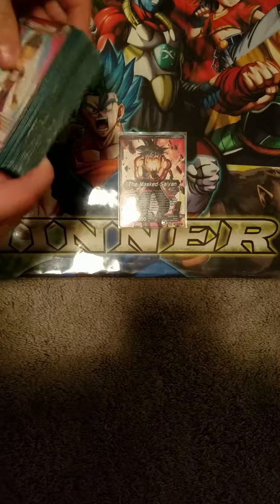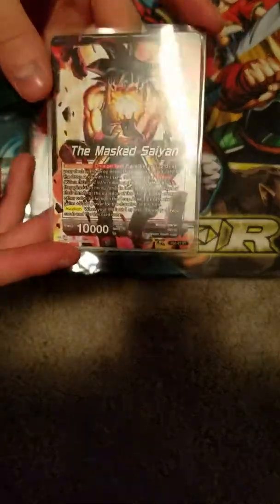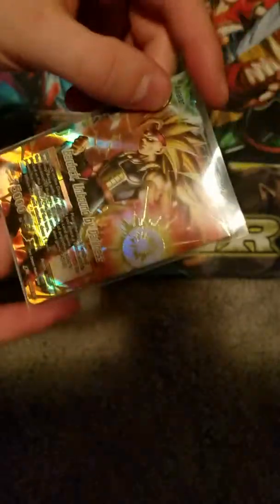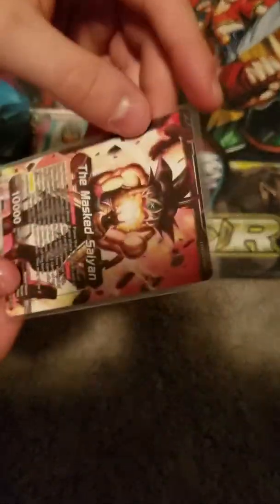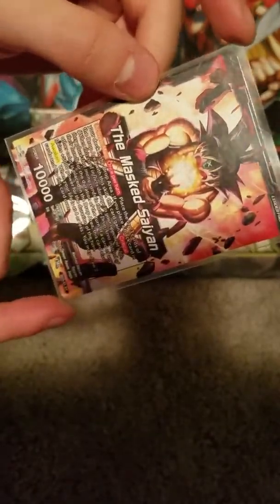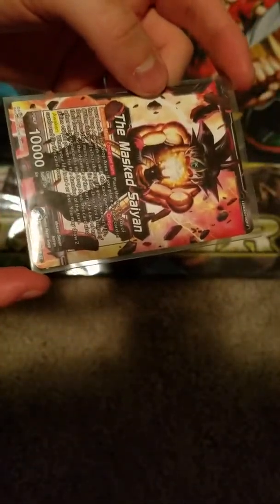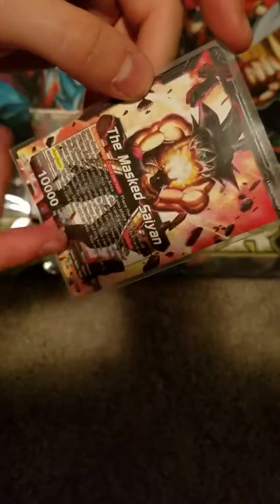This is the deck I played — Masked Saiyan Black/Red aggressive deck. Essentially, the leader mills 3: if he hits a red or black, he gets critical and/or a 5,000 boost. If he hits a black, it's critical. If it's both, it's critical and 5,000. If it's any other color, it's 5,000. But I'm playing red, so if he hits red, for me it's 5,000 and critical. Then at 4 life or less, you draw to awaken.